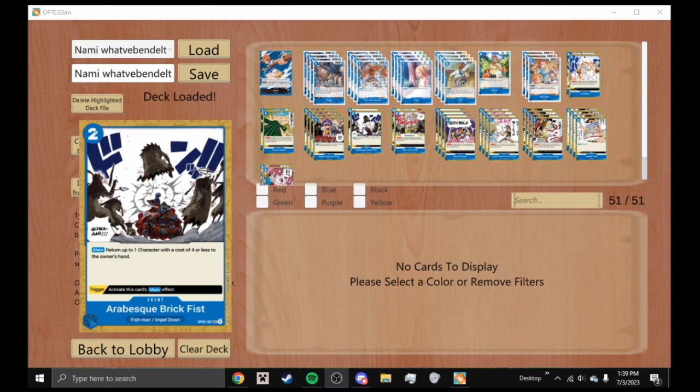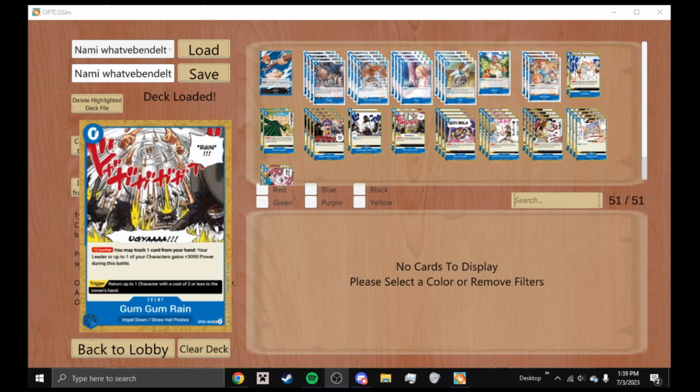We're playing two Arabesque Brick Fist — a two-cost event card. On main phase, return up to one character with a cost of four or less to the owner's hand, and its trigger does the same main effect. It's a really really good card and definitely something you want to play.